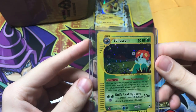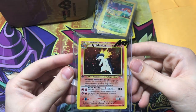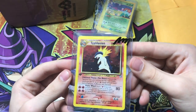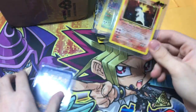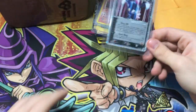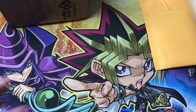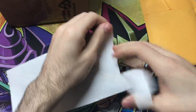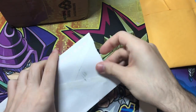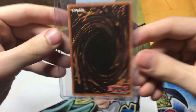First edition Typhlosion from Neo Genesis — there are two in the set with different artworks, they both look cool. And finally a Rocket card. This is a really rare set, probably because the Gold Stars are sweet. Next up, let's do a package from a random person — I've tried to cover all the addresses so no one gets upset. There's a little bit of wear here — everything I order is near mint.